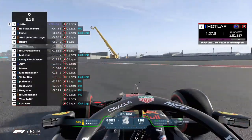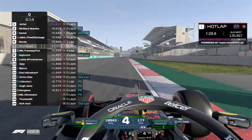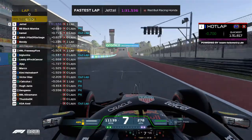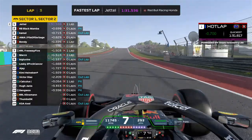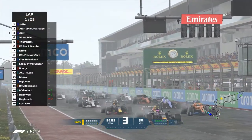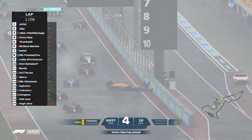Into the last turn, nice and tidy, back on the power as fast as possible. He does bring that time down by almost three tenths of a second — a 1:31.5 from the Red Bull. These cars are all revving up, a strong start for the Red Bull squad as AJ is now going to be able to get going.